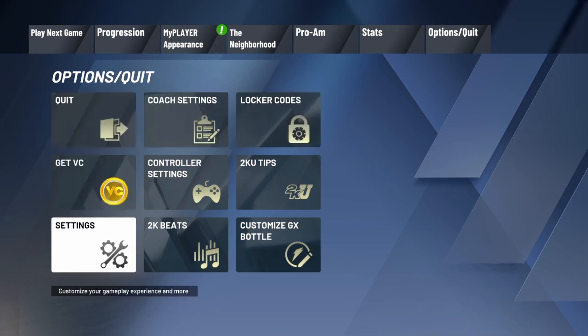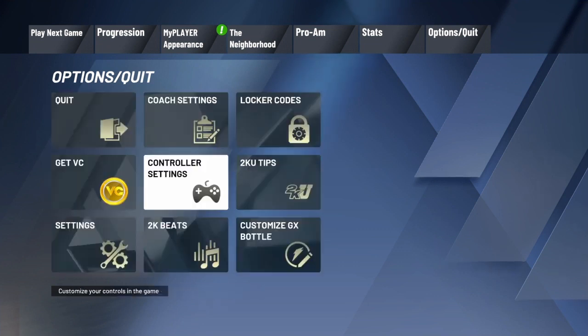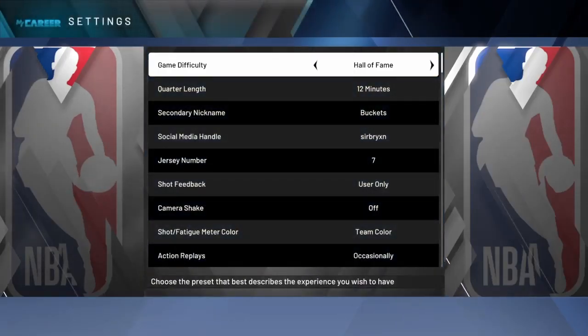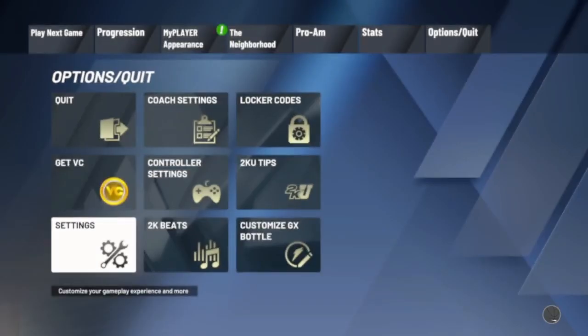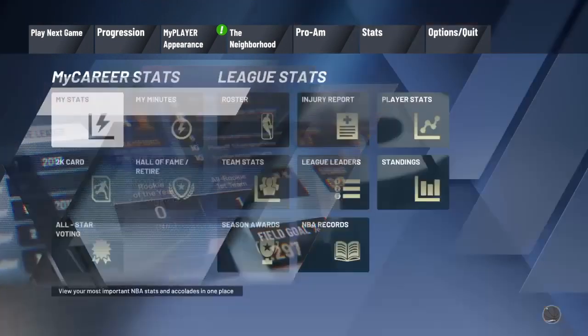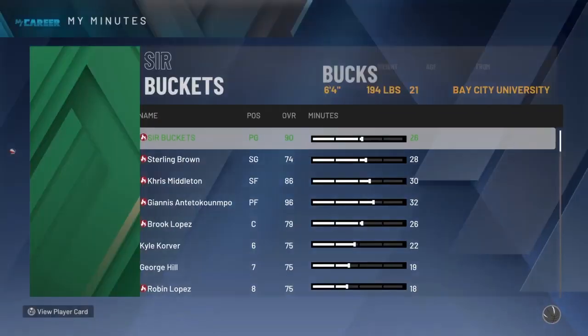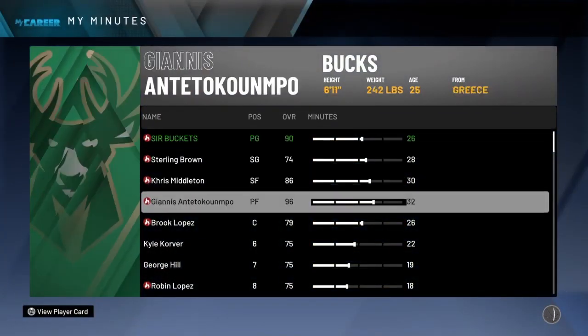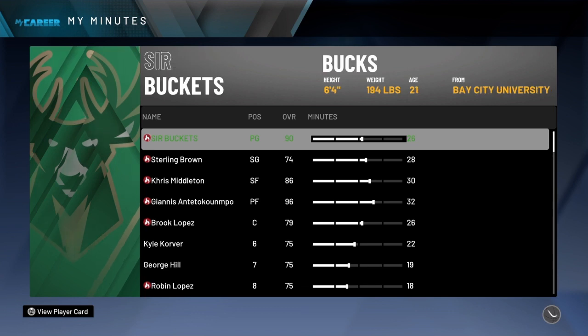Today I'm gonna be showing y'all how to get the most XP and badge points for playmaking if you're a guard. First up, I want to put it on 12 minutes in Hall of Fame. A little tip if you're starting — you can get like 30k a game. It's light work, trust me.